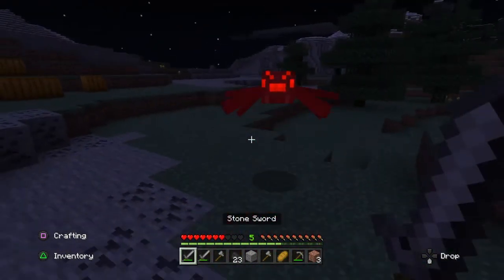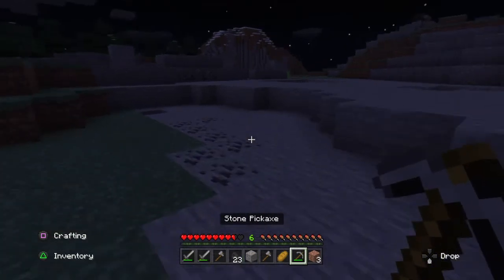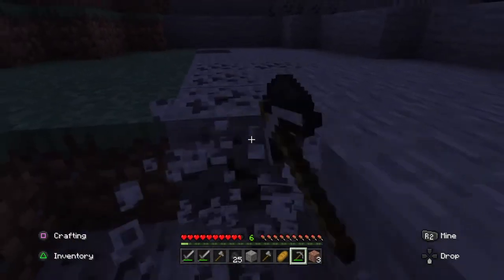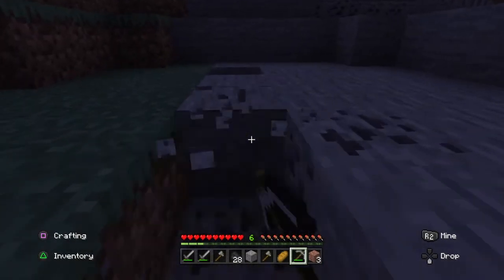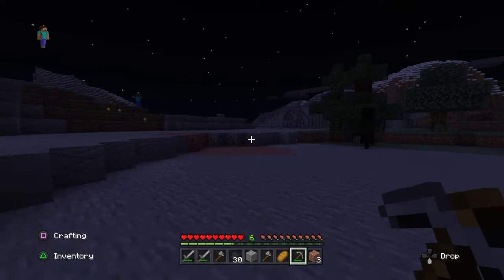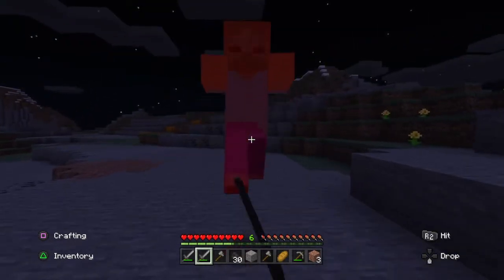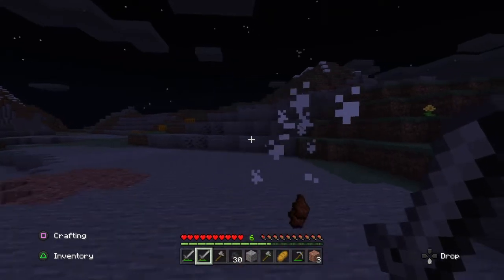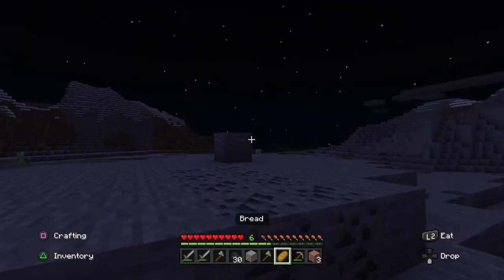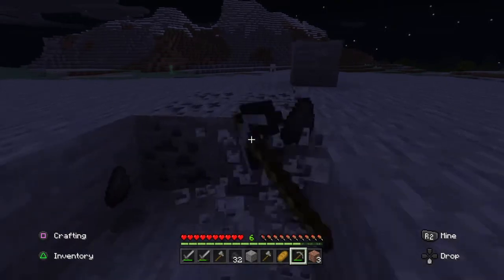Gotta like the drops. Very good, leveling up. Alright, get a few more pieces of coal here. We've got some Endermen here — I want to see if we can get some more drops. The rotten meat I'm not really too interested in. Coal, on the other hand — I'm very interested in that.